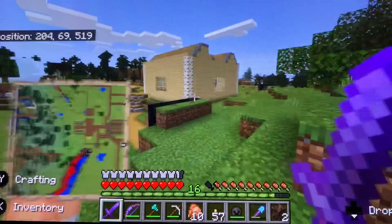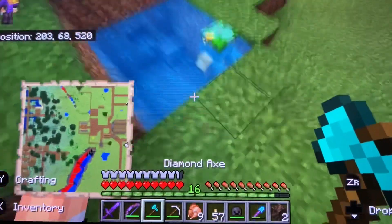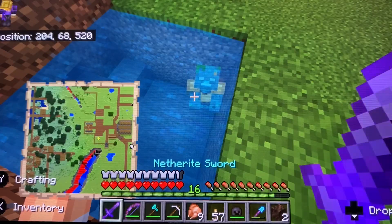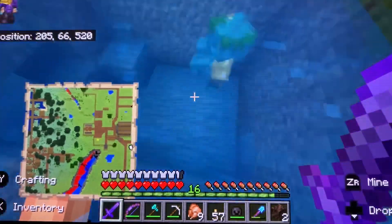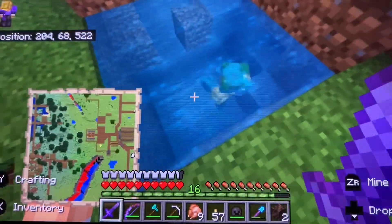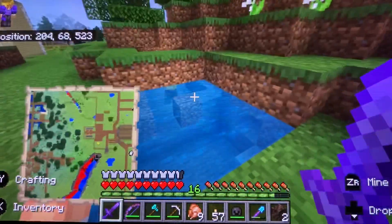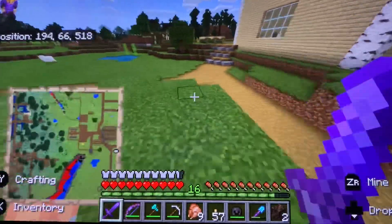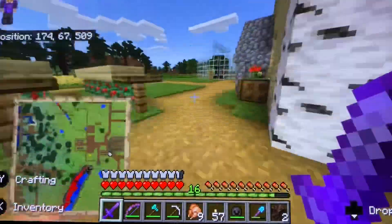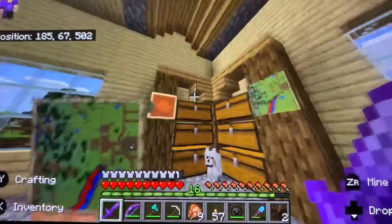I headed back to the Overworld to put all my stuff away, and I just saw a drowned wearing armor. I thought they couldn't wear armor. Look at it — it's like gold on its head, and it has a gold chest plate. That's the first time I saw a drowned with armor, at least without using a dispenser.